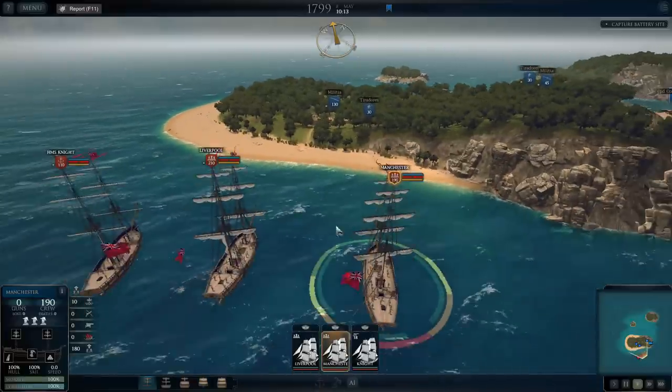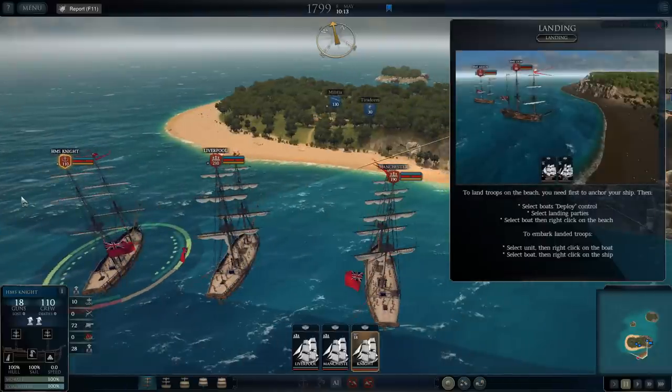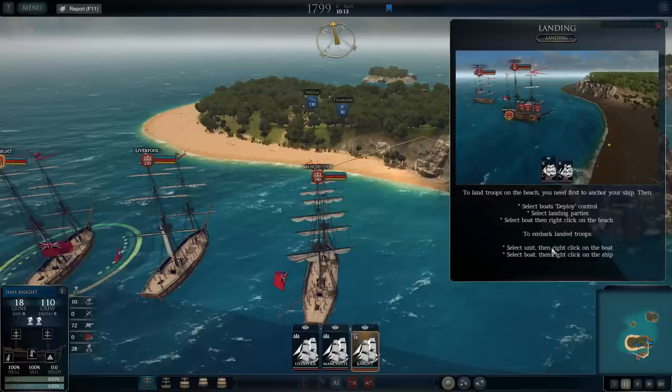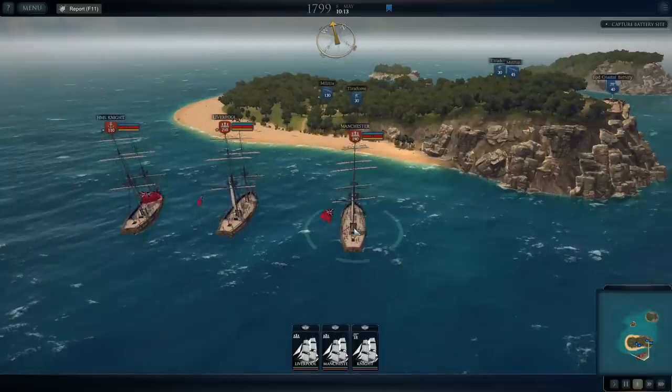HMS Knight is our ground support that we can use for fire. To land troops on the beach, you first need to anchor your ship, then select boats, deploy control, select landing parties, select boat, and then right-click on the beach to embark land troops — select the unit and right-click. Pretty simple.